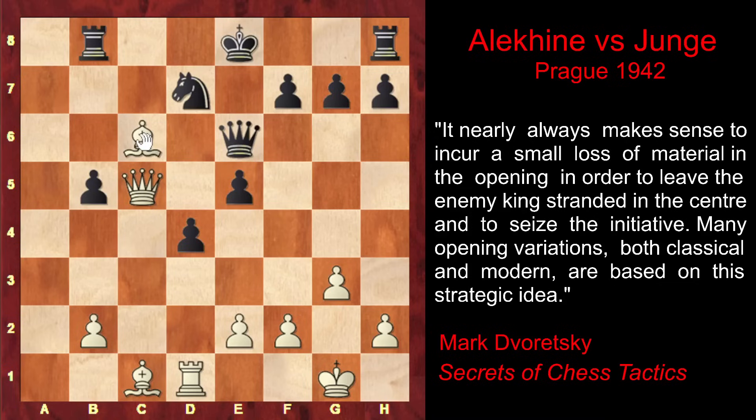Of course Bc6 check followed, then Nd7. Now Alekhine exchanges another pair of minor pieces in order to force the Black king to move to d7. He captures on d7, and Black cannot capture with the queen — of course — because the e5 pawn falls and after that the rook falls too. So the king must capture on d7, and Black loses the right to castle. The Black king turns into a target of attack in the center of the board.